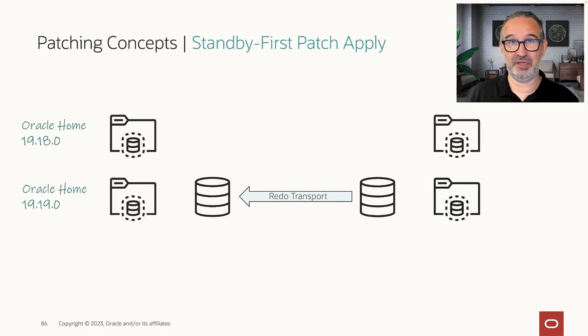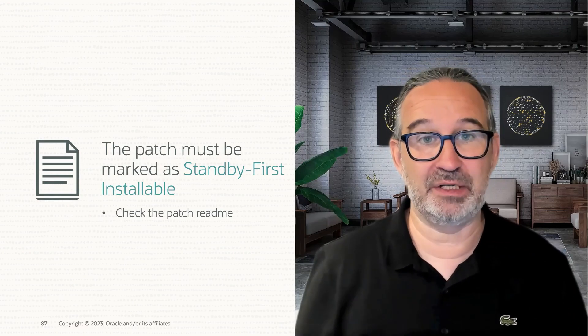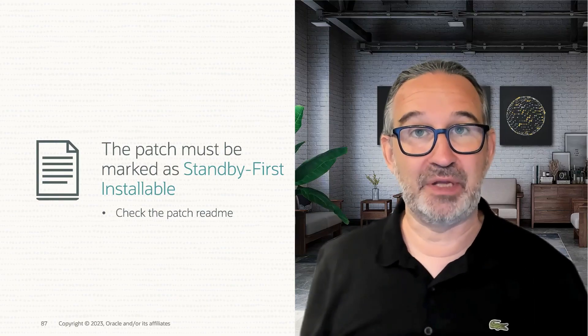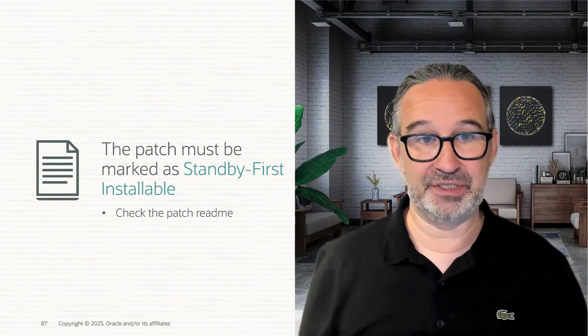You don't save downtime with this approach. If you have a single instance, you need to bring it down whether you do it on production or with the standby. There's no difference — you have downtime for the switchover or for stopping production in one home and bringing it up in another. A patch must be marked as standby first installable, so please always check the README. Release updates generally are always standby first installable.